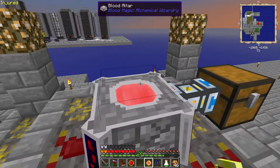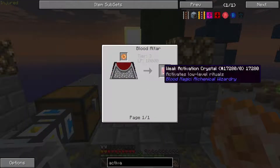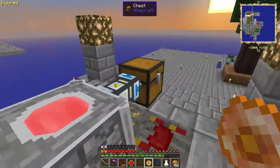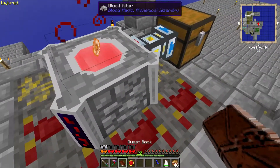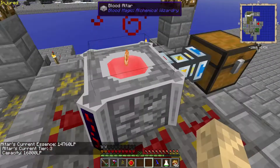Now what we need to do is activate it. So I built the lava crystal, and I think we just need to put that in a blood altar with 10,000 LP — a tier 3 — and that will give us an activation crystal. Let's just make sure we got 10,000 in here. We're at 15, that's beautiful.